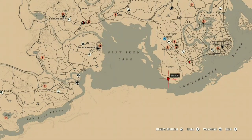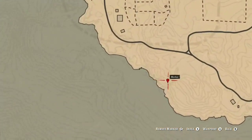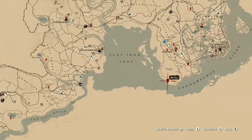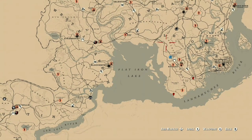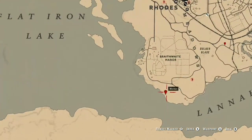So the first location is the Chocolate Daisy. It's right here, just below Rhodes and a bit below Braithwaite Manor. Along this line you can find more Chocolate Daisies as well, just on the left side of the road going up.